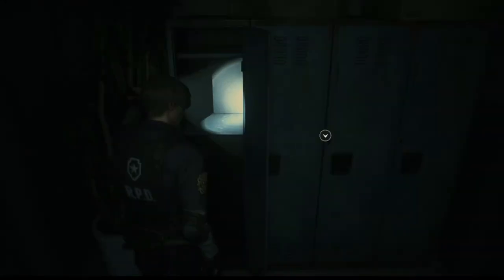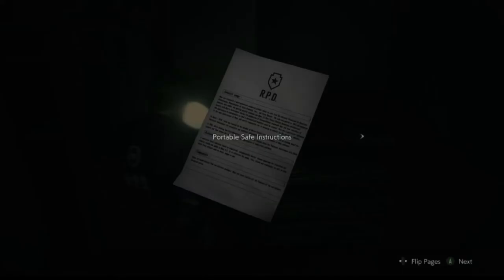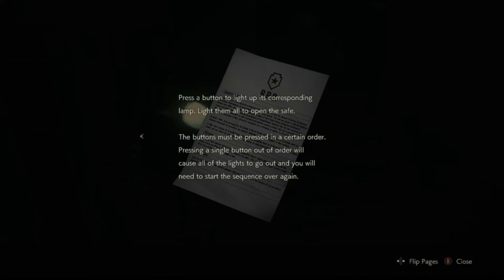A G-G-G-I-G-U-0. Portable safe instructions. Press a button to light up its corresponding lamp light, then open the safe. The button must be pressed in a certain order — pressing a single button out of order will cause all the lights to go out and you will need to start the sequence over again. Okay, but it doesn't give you the order.